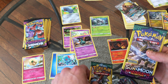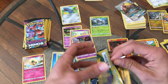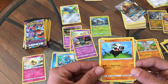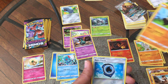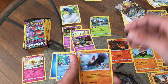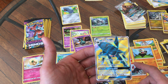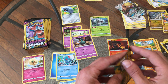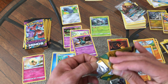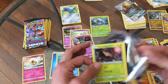Alright guys, last two of Sun and Moon Guardians Rising. Excuse me for my tripod falling during this video — this is only my second video, I'm getting into it, so as time goes on the quality will get better. Pancham — that's a pretty cool looking panda, karate chop! I would definitely pick him if I was playing the newer games. Reverse holo Aqua Patch trainer card — not too bad. And then a Glalie. I do have sleeves; I left them upstairs. I will be sleeving all these cards and putting them in a binder, making a nice collection to look back on in later years.